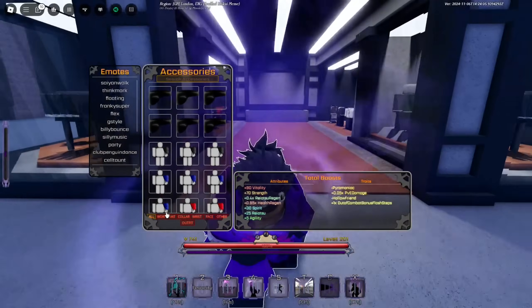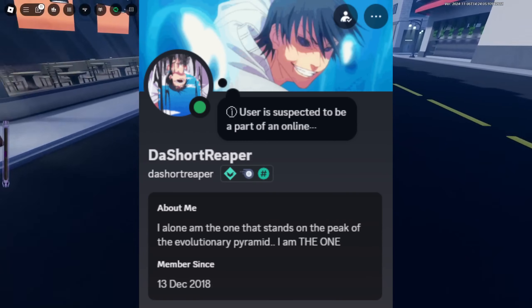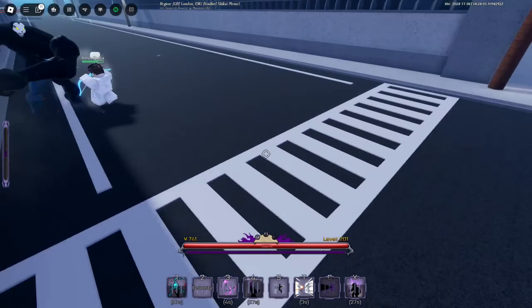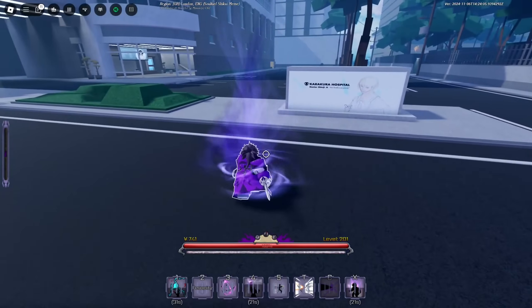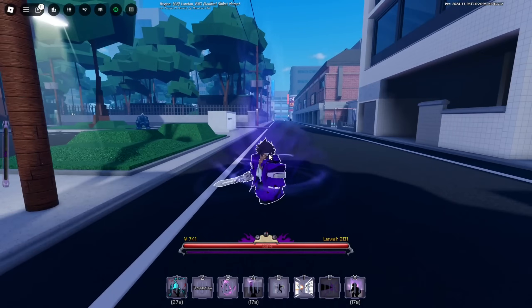Shout out to short reaper on screen for always hooking me up with these builds - unbelievable, I even bought him Nitro because he's been so good to me. You can join his calendar Discord by the way. We're going to be going over this build mainly because I want to do a chaos combo he told me about. I never knew about this, but it's apparently very simple.